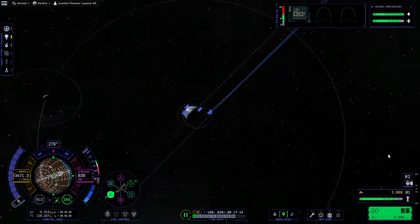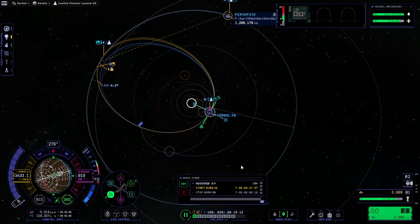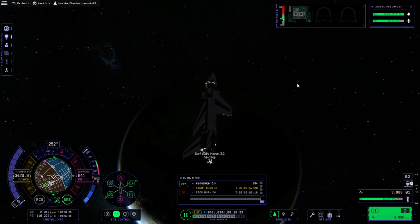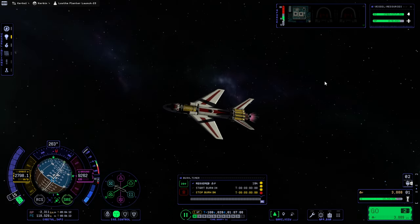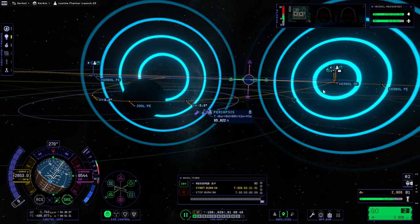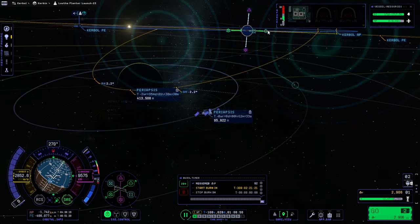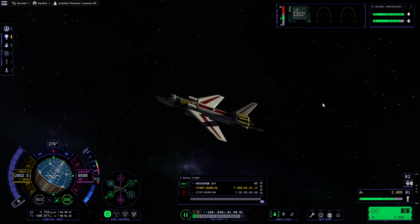I can't make a maneuver node here because when I try — let me turn the camera. It seems finicky for some reason. We'll probably have to refuel this. Maybe we should send a refueler along before sending this to Lathe. It's not keeping track of it. Well, we'll capture around Jool initially first, as usual. I'm not getting a great Lathe encounter or anything like that. So we'll go with this, and that'll be a mid-course correction. We'll leave this to be.